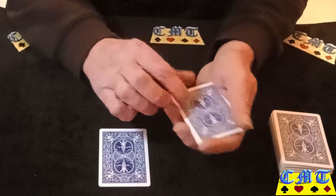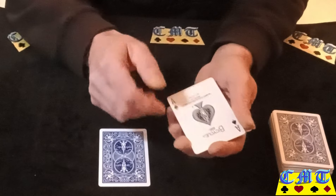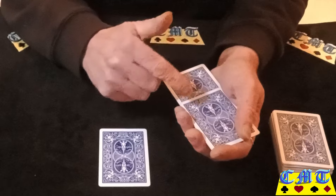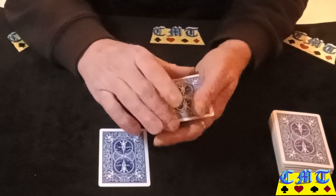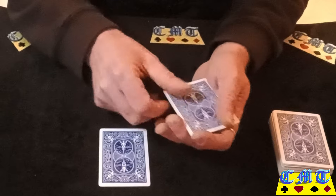Double lift — there's the Ace of Spades. Lose it into the middle of the packet. Don't say 'in between' — say 'I'll put this into the middle of the package,' it makes it sound like there's more cards. Where is it now? So: top card middle, and turn top card.